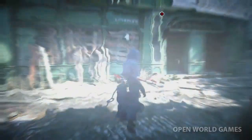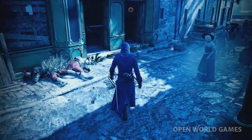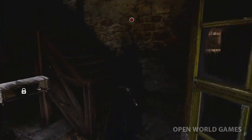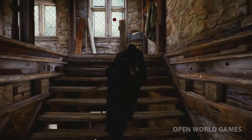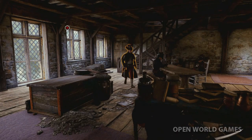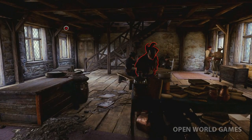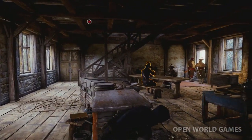Before entering the building, let's use Eagle Pulse to plan our approach and see what's waiting for us inside. You can enter many buildings in Paris, which makes for countless new gameplay situations. Let's switch to stealth mode and try a non-lethal approach. For the first time in Assassin's Creed, we have a dedicated stealth mode, triggered at the press of a button. Stealth mode makes you harder to detect and allows you to circumnavigate enemies by using a cover-to-cover approach.